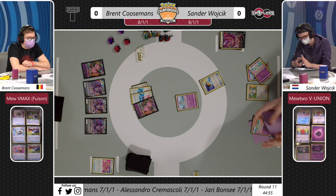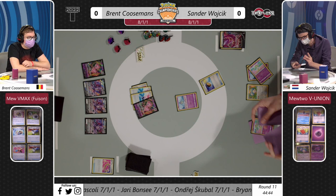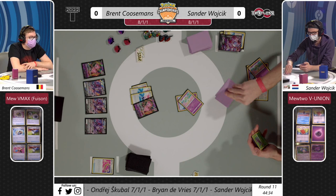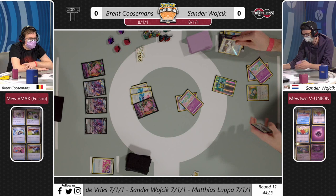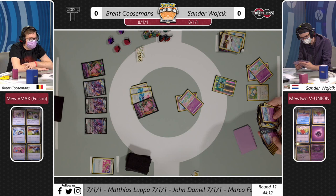We see an attack we don't see too often - Energy Mix - allowing you to attach an energy from your deck. It doesn't say 'basic,' so you can just get Fusion Energies out of the deck. Brent's probably thinking he won't be under much offensive pressure playing against Sander turn two, so he can take a turn off. Sander promotes that Snorlax back into the active spot after the Escape Rope, then immediately evolves into Kirlia and discards the first Mewtwo piece into the discard.